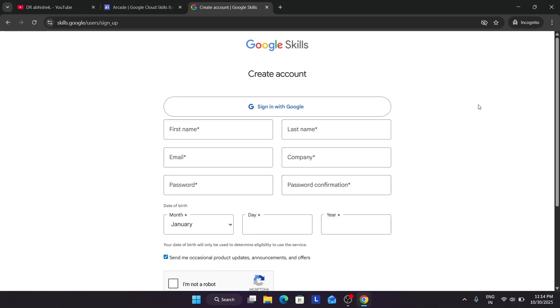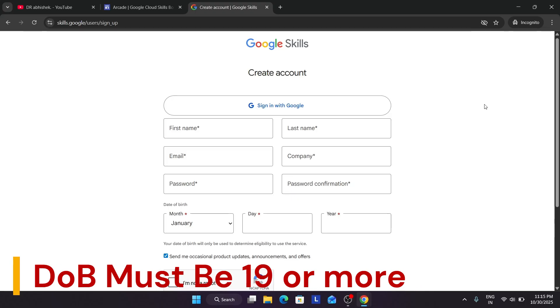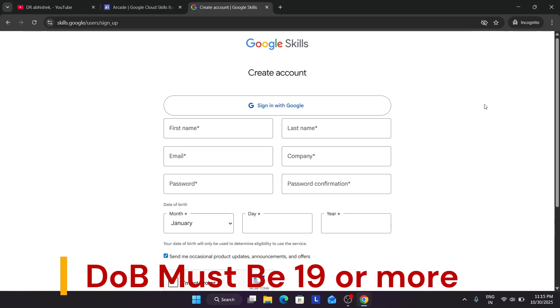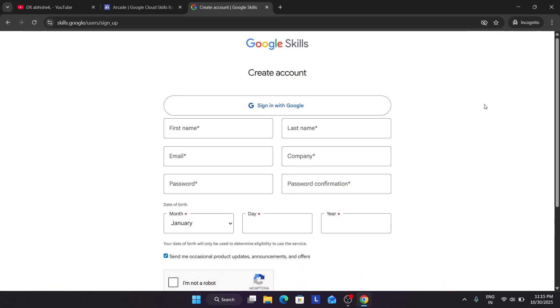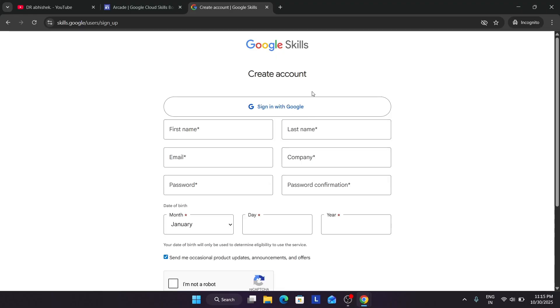If you are using email and password, you have to enter your first name, last name, and email. In the company field, you can write NA if you are a college student, and set a password. The date of birth should be your original date of birth — make sure it is 18 years or older. Then click on Create Account. If you already have an account, just sign in with Google.